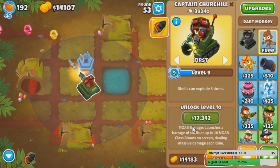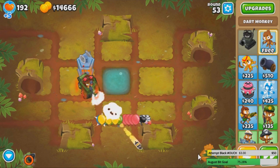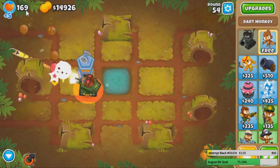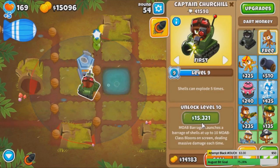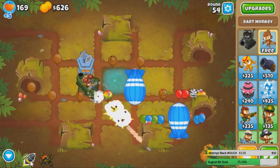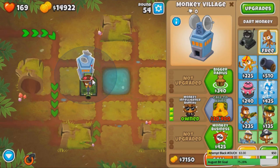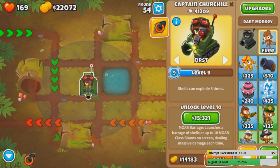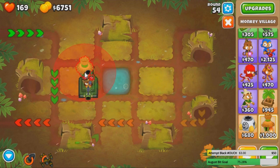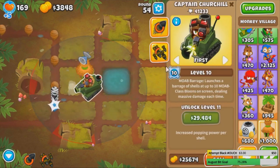It only gets harder from here and we're still level nine — like one round off from leveling. Yeah, we can definitely do this, granted we might lose some more lives. We're still about $200 short, but we can afford a mid-round, that's fine. Let's use the ability. The only issue is that if we sell the MIB, we don't get black-popping power. So how about this — I sell the MIB, get this upgrade immediately, and try to get back the MIB as quickly as we can. Although we're like 2k off, maybe this will work.